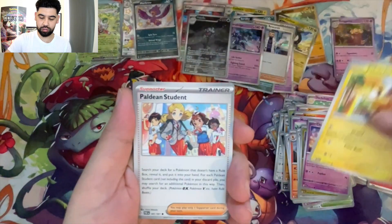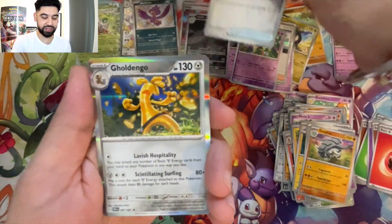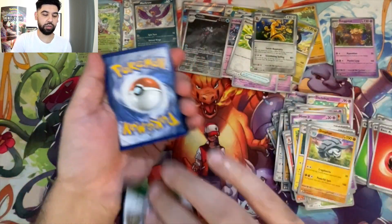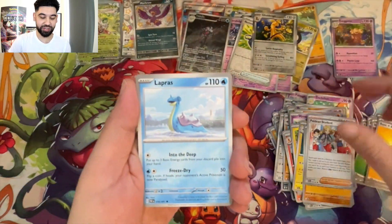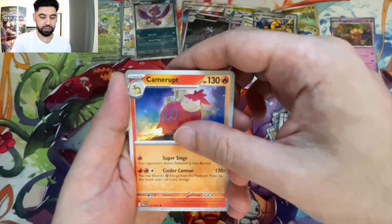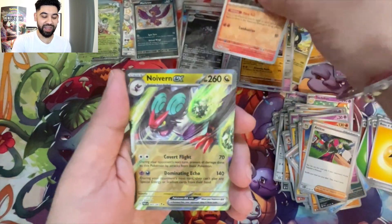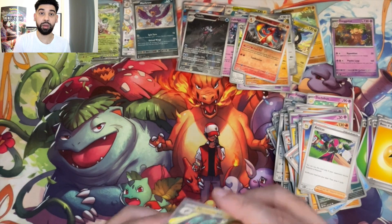Pikachu — height one foot four, weight thirteen pounds! One foot four, he will still kick my ass. Lanturn, Moonlit Hill, Donphan, Natu, reversal Nemona's Backpack, and a Cresselia holo. Last pack of the ETB — Charmeleon reverse, Annihilape reverse, and we finish on — wait, not even an EX card? Not bad though. Let me sweep that up — I think we got some decent pulls, guys.